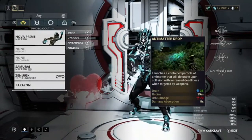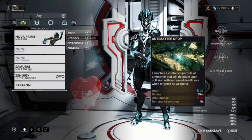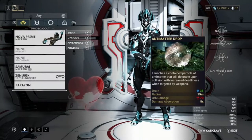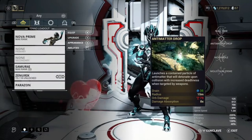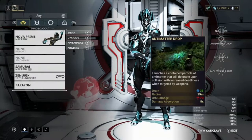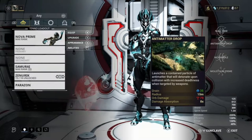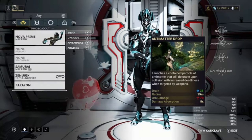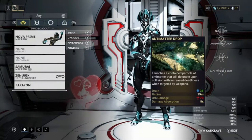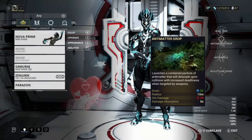The next ability is Antimatter Drop, a very good ability. It launches a contained particle of antimatter that detonates on collision, with increased damage when targeted by weapons. Basically you throw out a ball and when you shoot that ball it increases the damage it deals. A good weapon to use for an Antimatter Drop build is the Tigris Prime, because two shots will max out its damage capacity. It's a very good nuke ability, but personally I don't main her for nuking.